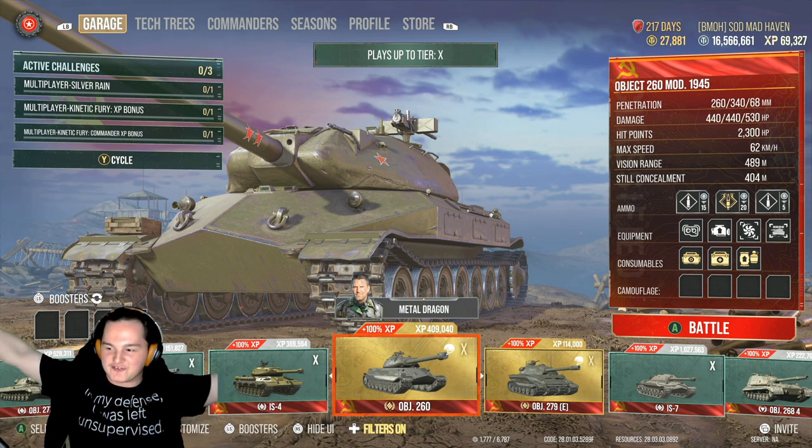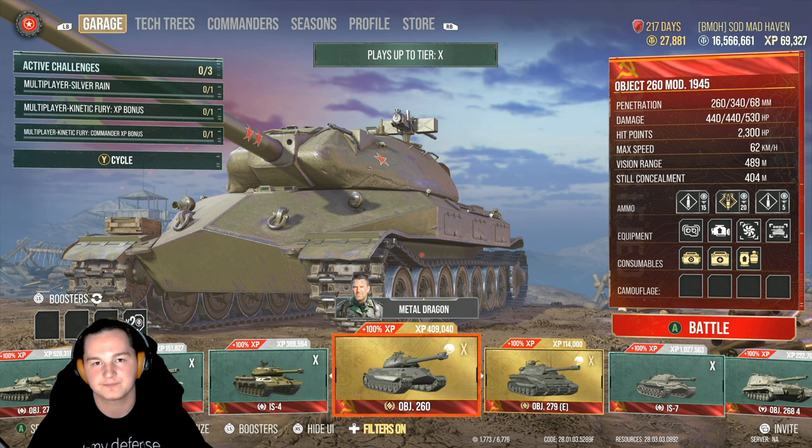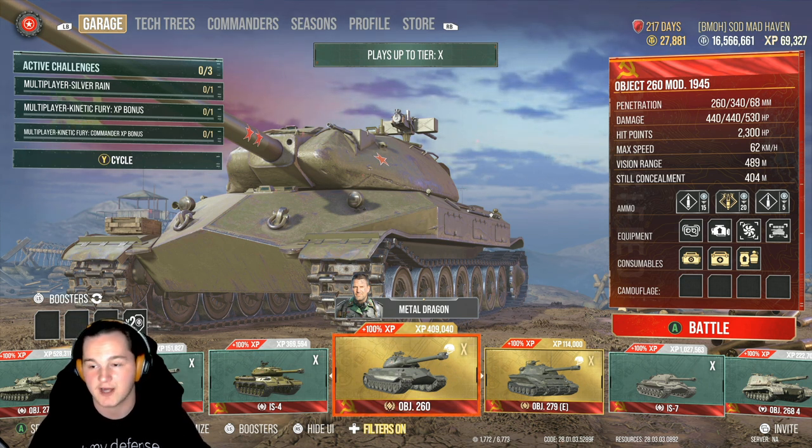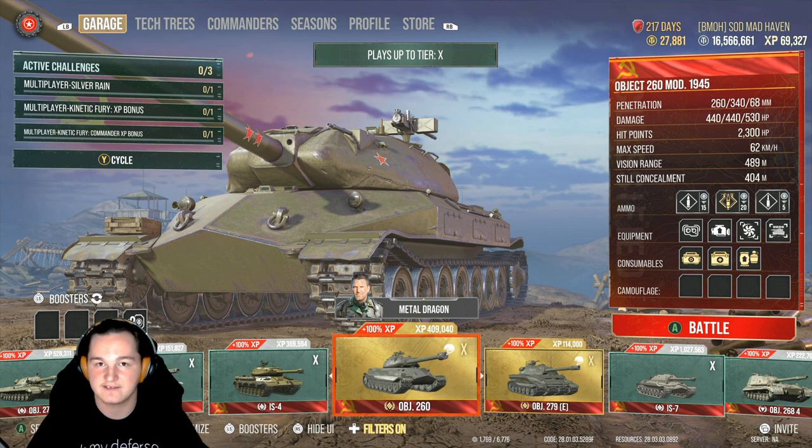In my defense, I was unsupervised. Not really much to say about the Object 260 except that this tank holds up really well in matchmaking. It's really hard to compete against if you're versing someone who knows how to play it. My mark has dropped below 85% — a lot of my tanks have dropped below their required marks because of when they reworked the mark system, and because some people are somehow doing 5,000 damage a game and I never see them.